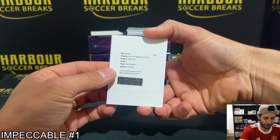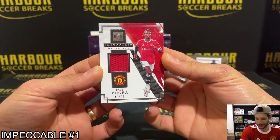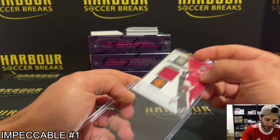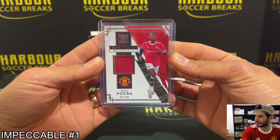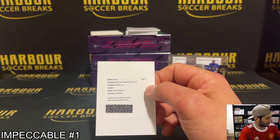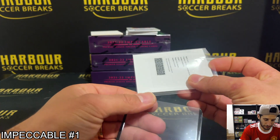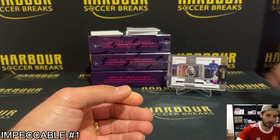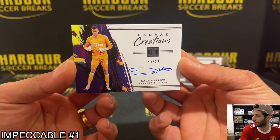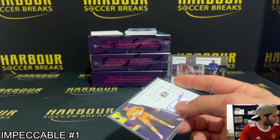Up next we have — poor Pogba — 49 of 99, impeccable materials. He's like stuck to the Pogba. That's going to United others. And we have indelible ink, Zabaleta letter. Up next we have a really nice looking card, canvas creations, 45 of 99, Carl Delor for Newcastle on card. Nice, let's go into the Newcastle others.